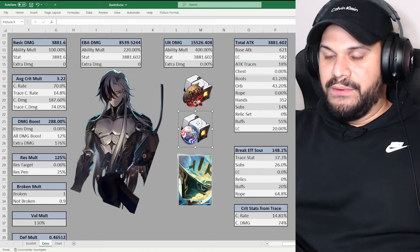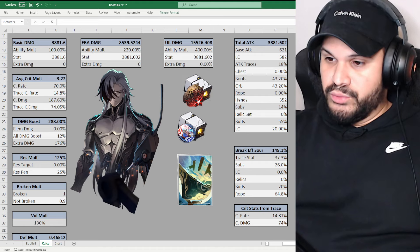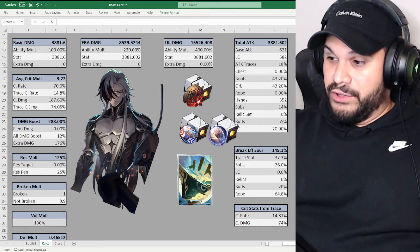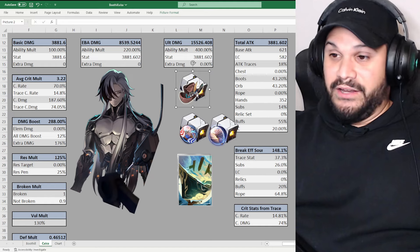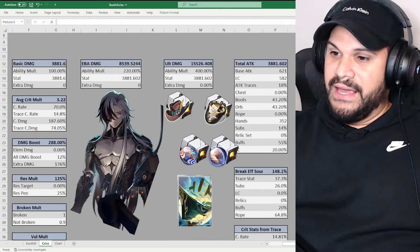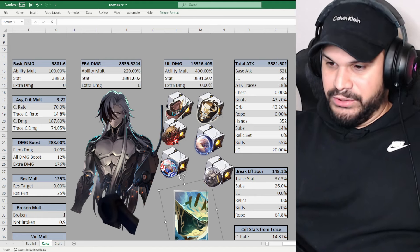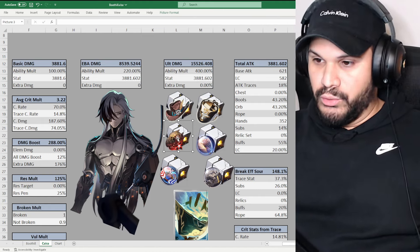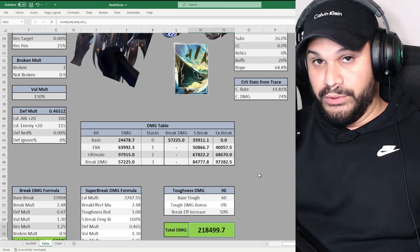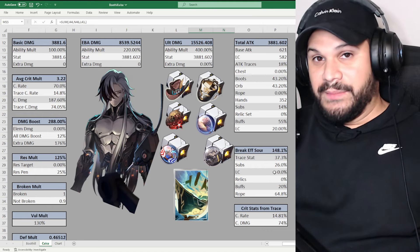We have a perfectly working free-to-play light cone option. You can use relic stats farmed for Acheron, Ruan Mei, or Harmony Trailblazer on him. You can use Rutilant Arena, Inert Salsotto, Talia: Kingdom of Banditry, or even Space Sealing Station — since everybody does the weekly boss, you should have that set. The damage is around the 200K mark with mixed pieces. Boothill doesn't require a specific build to do at least 200K in any rotation. He comes out in about two weeks — stay tuned!